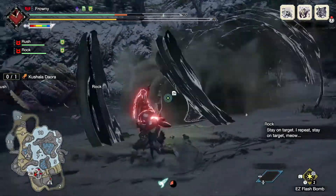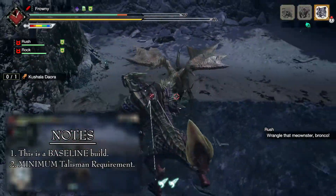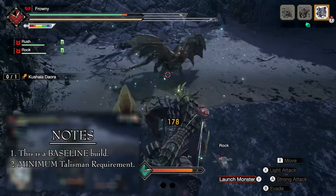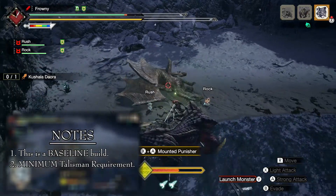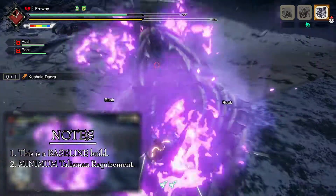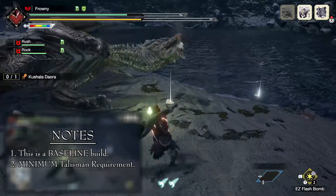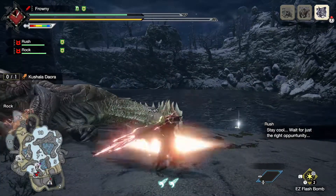But first, there are two things you must take into consideration when looking at this build. First, this build will evolve as new content is released — it is a base build, and I will revisit it every time we get an update in order to improve it. Second, this game is heavily based on the talismans you are able to get through RNG rolling. As such, the better your talisman, the better your build. Unfortunately, we cannot control which talisman we get, so I will be making this build with the absolute minimum requirement possible — no god talismans, no lucky rolls, just the minimum.